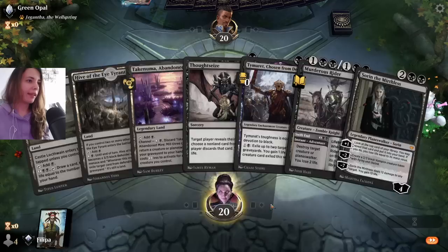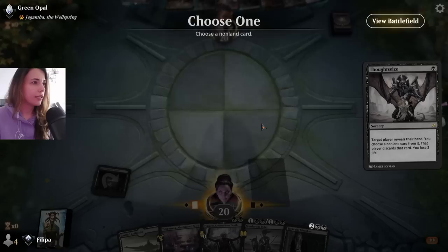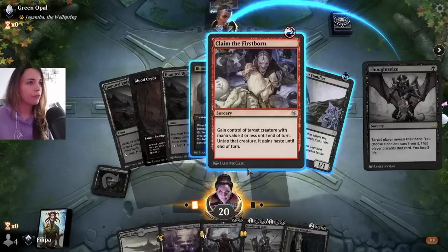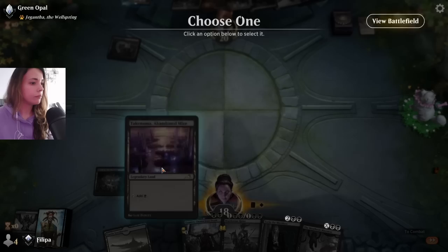This deck is really fun. I think I can definitely keep a hand that starts with Thoughtseize and that I have lands to cast off. Okay, let's see — they're playing Sacrifice. Okay, it's actually pretty annoying. I think I have to cut the claim. It works pretty well against us.